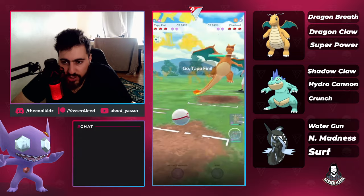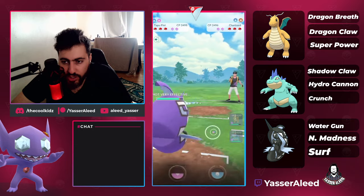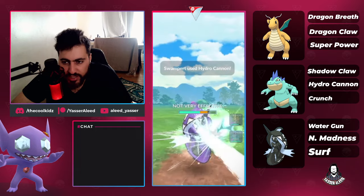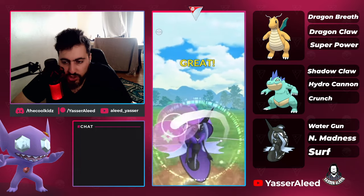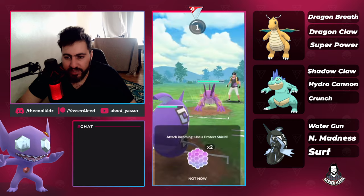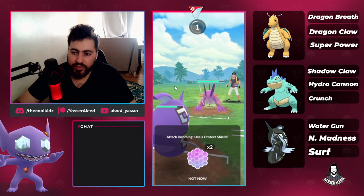Dragonite into Shadow Charizard — this is a dominant matchup when they have Fire Spin, and since they have Fire Spin, I have three Pokémon that destroy the Charizard. They brought in Swampert, so this is what makes Nature's Madness a huge buff for Tapu Fini: you don't care about them shielding it or not, you just always throw it. Whether they shield or they don't, you still get the debuff. But the game was dropping frames badly here.